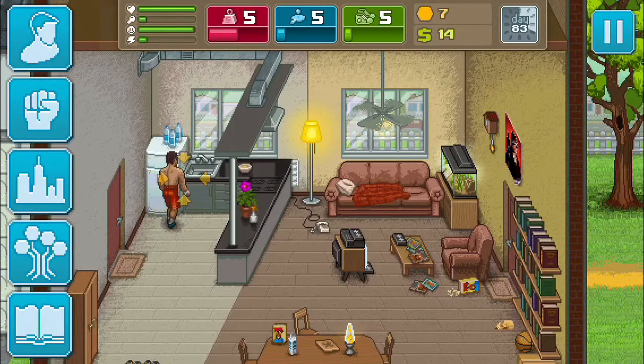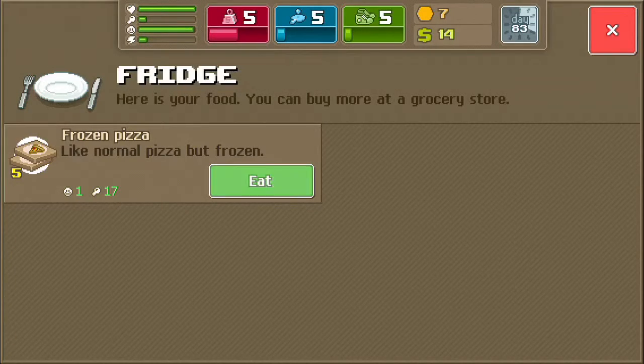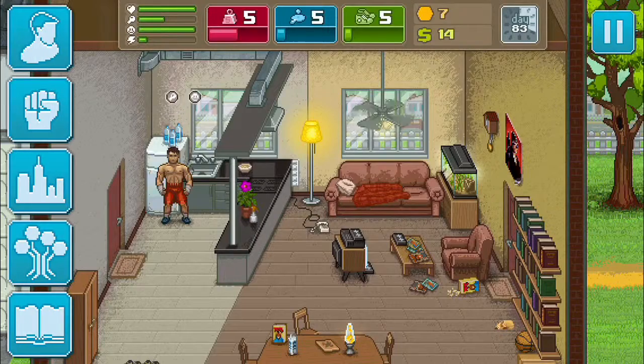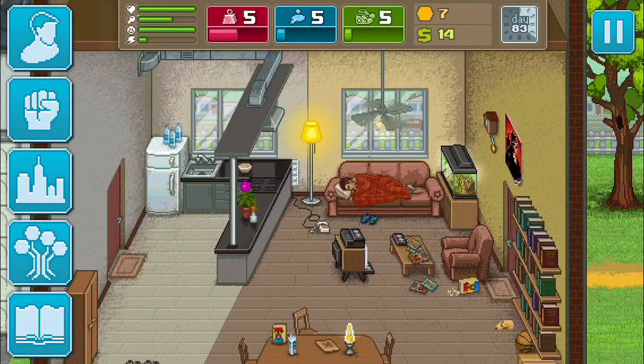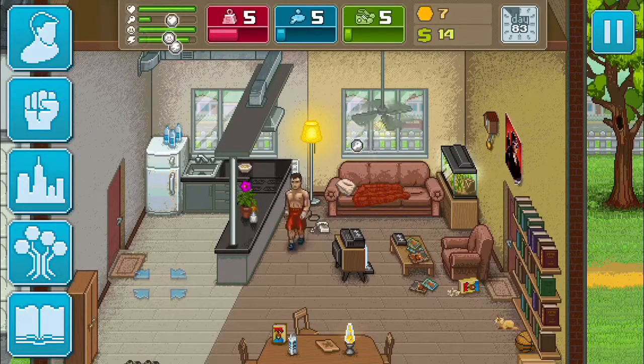Okay, this is home. Let's grab some food from the fridge — there's some pizza. Let's eat. Okay, let's go to sleep on the couch and we'll gain energy and restore stats.